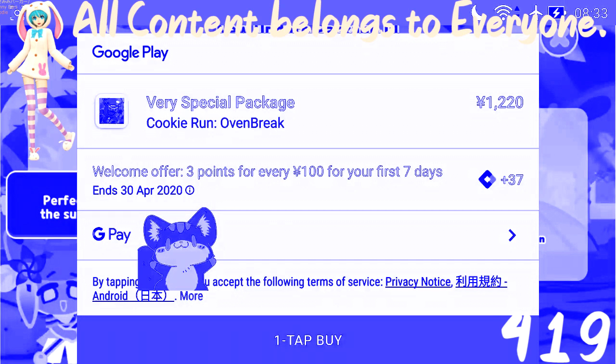For the first 7 days, 100 yen is about a dollar, that's how they work it out. Although it's not quite exact, so that's kind of going to reduce to about 93 points per 100 yen after this. Then it's going to be 1 point per dollar, I think. So it's like an initial welcome kind of thing. If I was to buy this package, I would get 37 points.